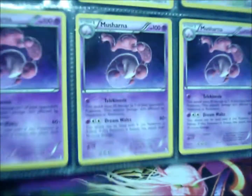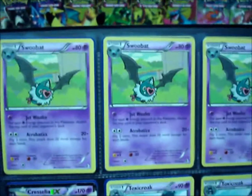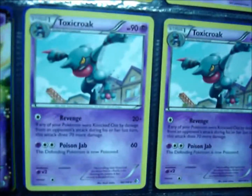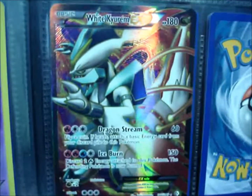Got 3 crystal shard, another 5 Golduck, holo Flygon and a reverse one, holo Dusknoir, 3 Boundaries Crossed Swoobat, Cresselia EX, 2 Toxic Rogue, White Kyurem EX Full Art.